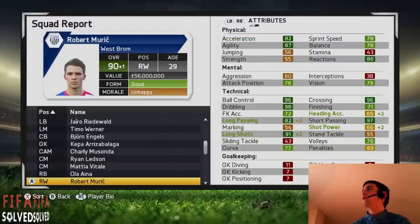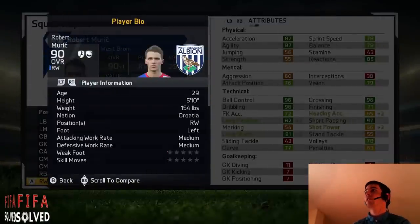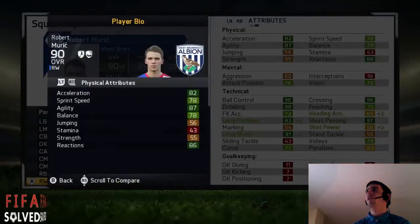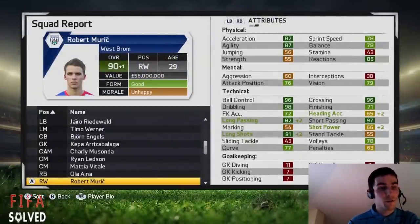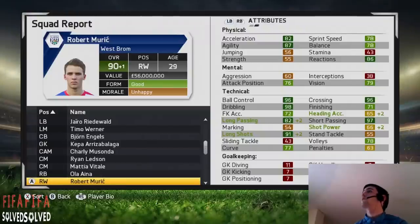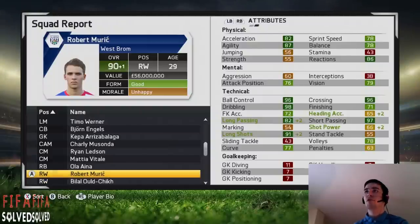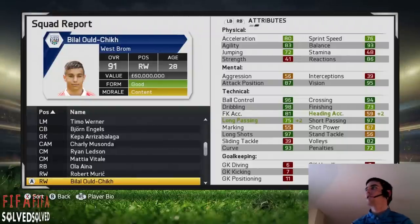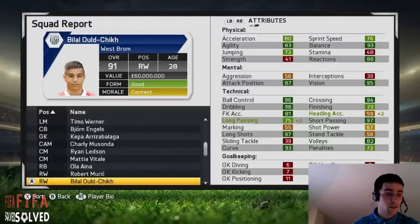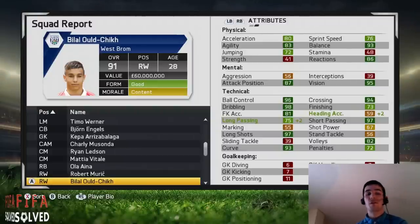Robert Muric — one of the world's best, 90 rated, 56 million pounds. His dribbling is 98 — he's a machine. Got dribbler and acrobat specialties with freestyle traits. You can get Muric from Ajax in the Dutch Eredivisie. He started at 65 and went up to 90 — plus 25 times. Bilal Oud-Chica is my second choice right winger — Nyang's my first. You can get him in the Dutch Eredivisie from FC Twente. He starts at 66 and goes up to 91 — that's plus 25 times, just like Muric. He's worth 60 million and he's 28 so he could still go up.